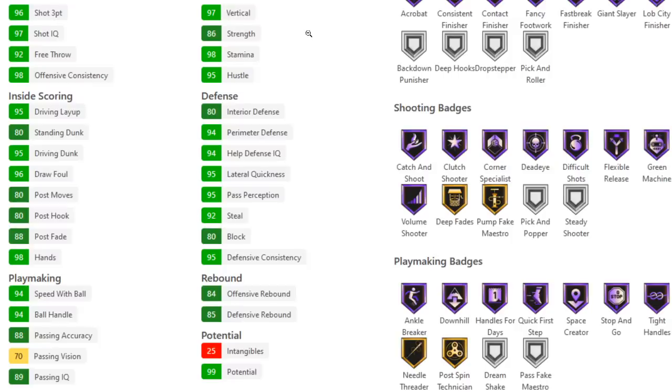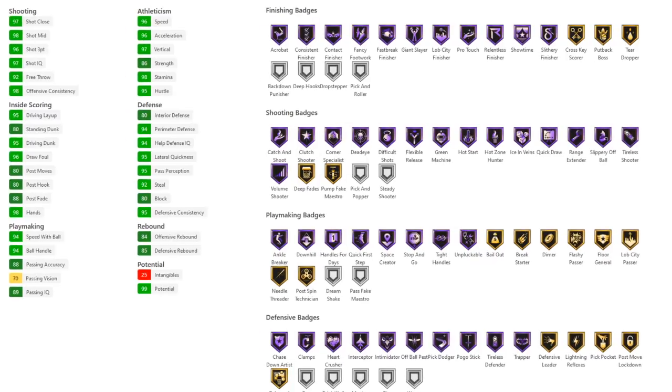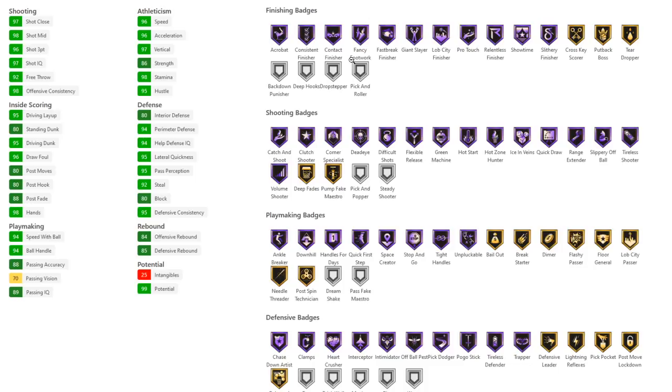Now we have Jason Tatum. He's got a 96 three-point shot, 97 shot close, 98 shot mid, 80 post moves, 80 post hook, 80 post fadeaway, great speed with ball, great speed and acceleration, great perimeter defense, great lateral quickness at 95, and a 92 steal and 80 block. Badges-wise he doesn't have box, brick wall, moving, drop, rim protect, or worm, which doesn't matter too much. His secondary position is two-guard — that's big. He's got range extender, quickdraw Hall of Fame, and every other vital badge.